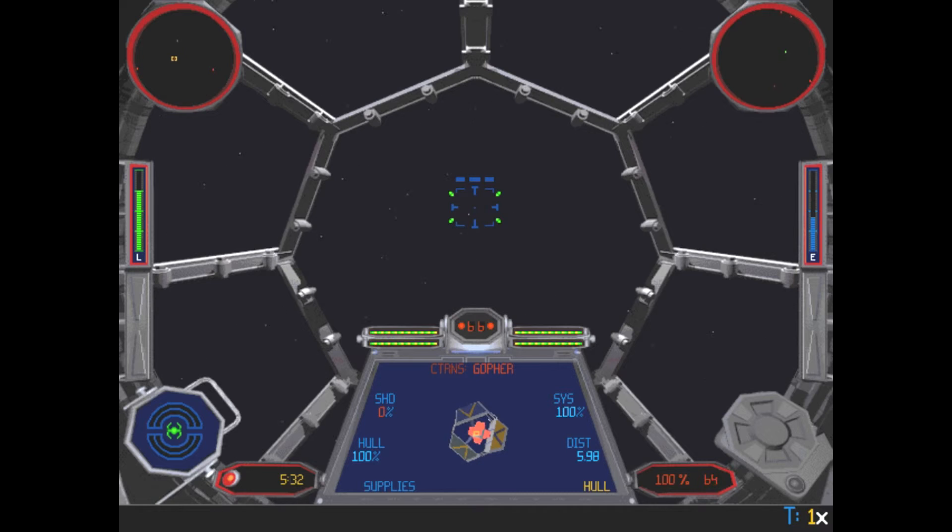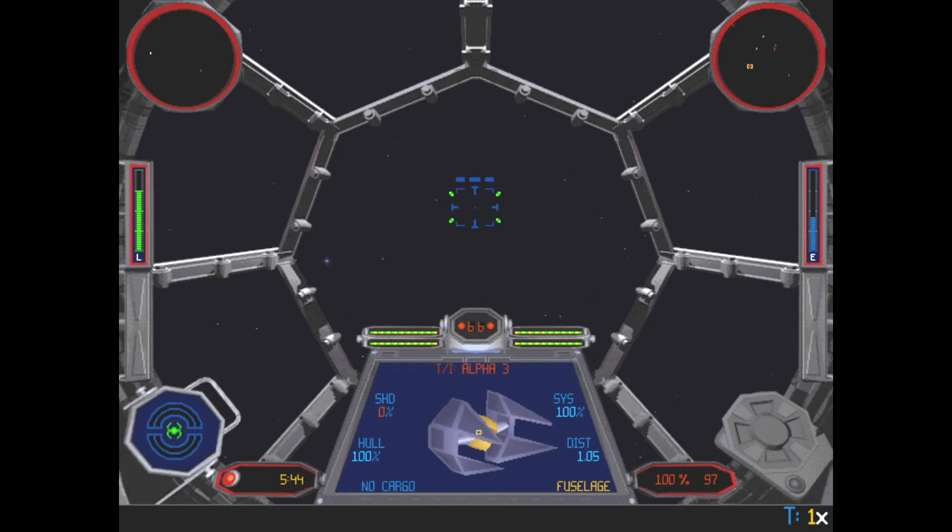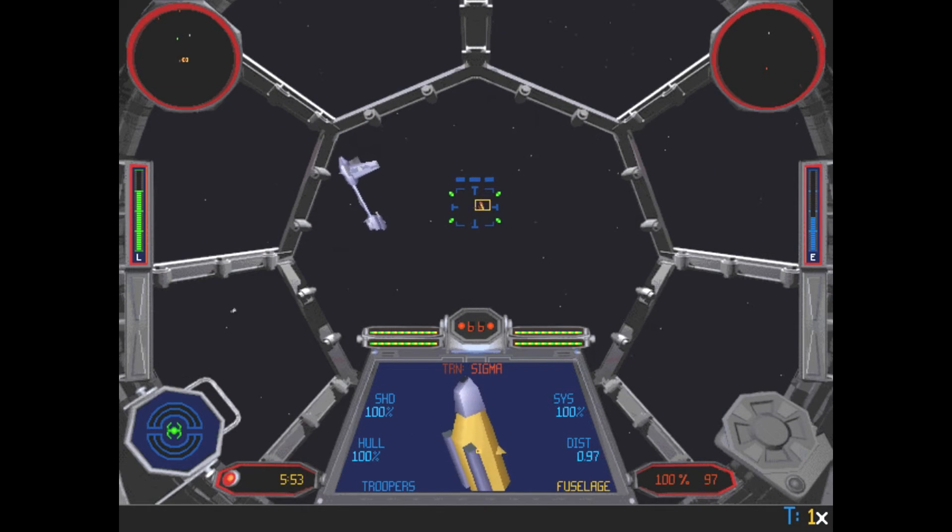Where's the transport? Oh, there it is — and it's really far away. I love this game. There it is — Transport Sigma. Let's scan it. Like I said, in the first kind of missions it's really easy. This is a game where it's really easy to play but really hard to master.